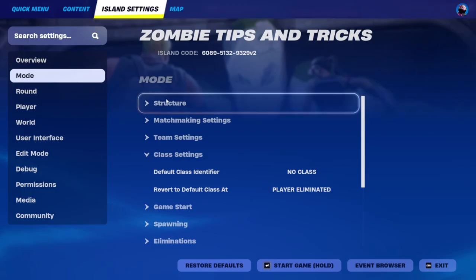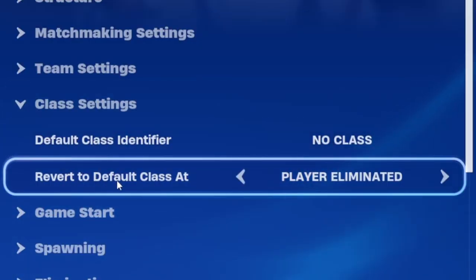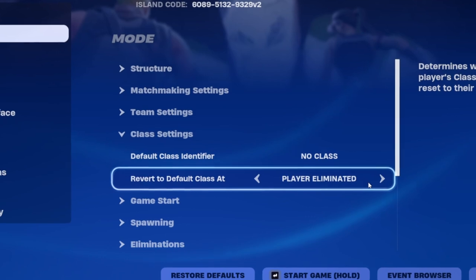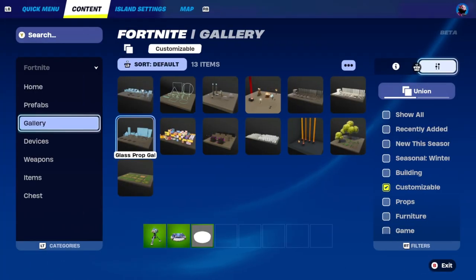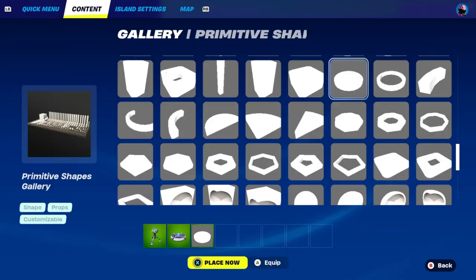To start off, go into your island settings, go to Mode, go down to Class Settings. Turn Default Class Identifier to No Class and Revert to Default Class at Player Eliminated. That's going to automatically revert you when you die to the default class with no perks.